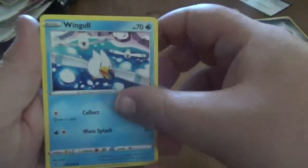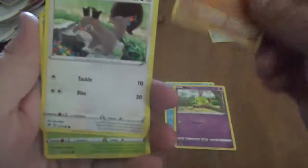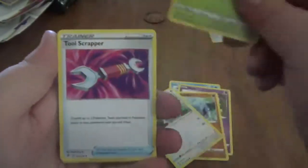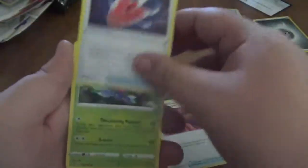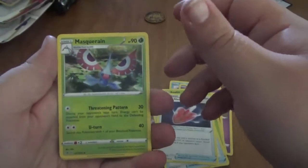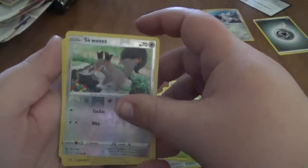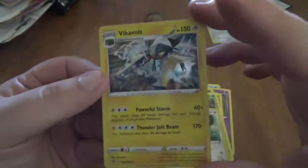Oh, there's the energy. So there's a Wingull, Natu, Barboach, Surskit, Applin, Tool Scrapper, Cursed Shovel, Masquerain. The reverse is a common Surskit, and the rare — we got a Holo Rare Vikavolt.